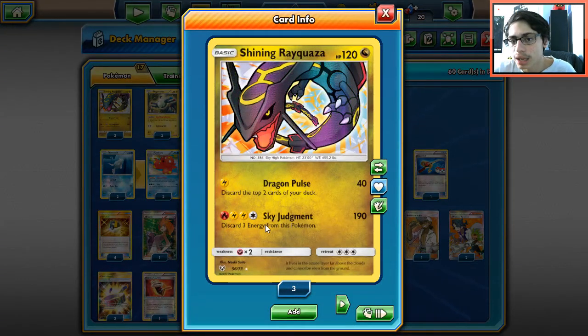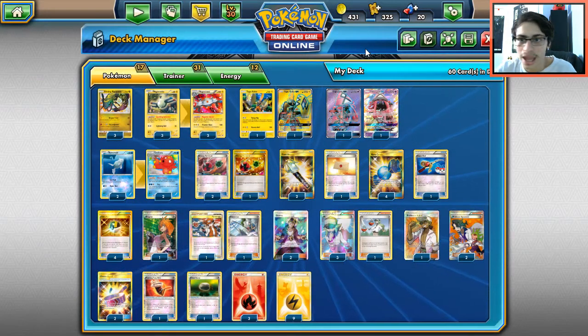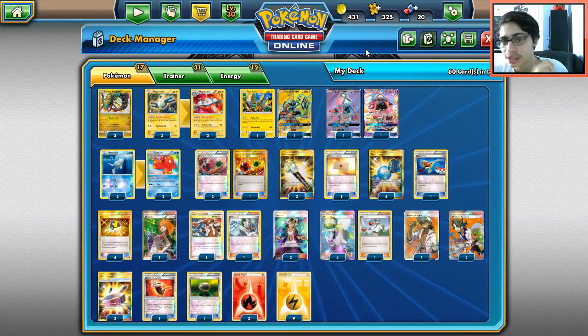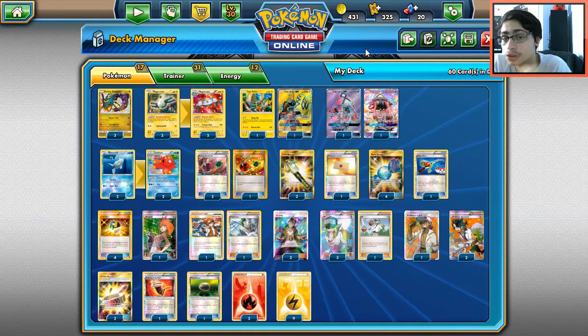With a Choice Band, Sky Judgment can knock out big Pokémon like Golisopod, Ninetales, the Eeveelutions like Umbreon, Espeon, and Sylveon. You're going to be 10 damage short of a KO on Gardevoir GX, which is kind of funny. There are ways to get around that — Professor Kukui and Tapu Koko can fly and flip to finish it off.